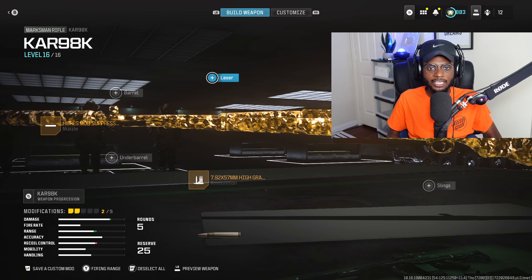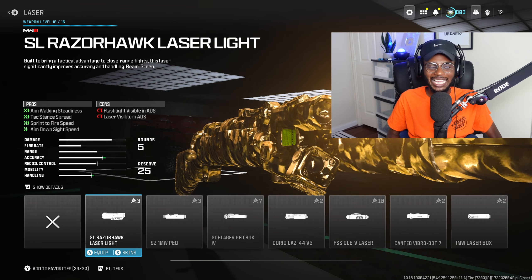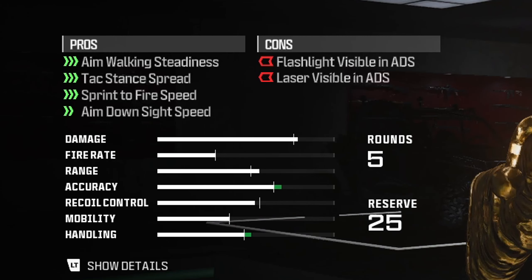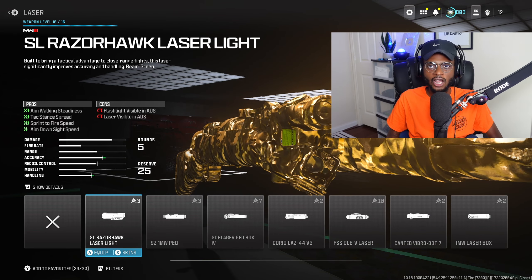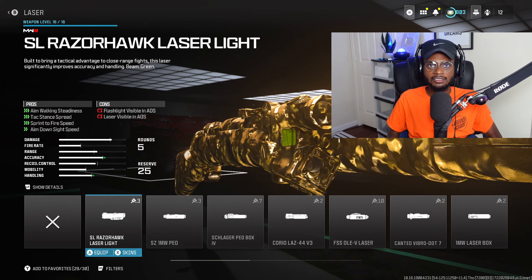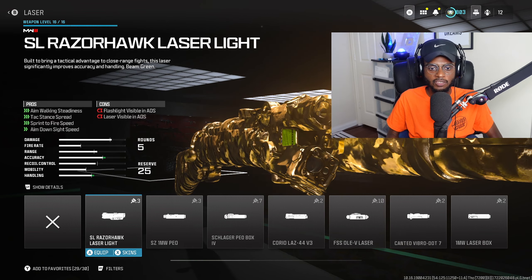We are going to run a laser on this setup, and I do recommend running the SL Razor Hawk Laser Light. This is going to be a good attachment bumping up aim down sight speed, sprint to fire speed, tac stance spread, as well as aim walking steadiness. It bumps up both close and long-range performance because we can quick scope, and you can aim down sight without having to hold your breath and still be accurate — overall, a massive W.